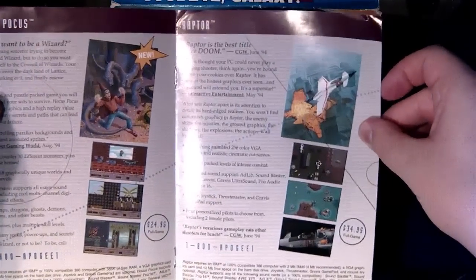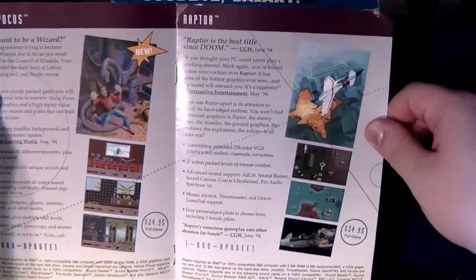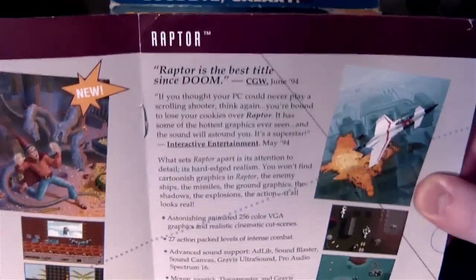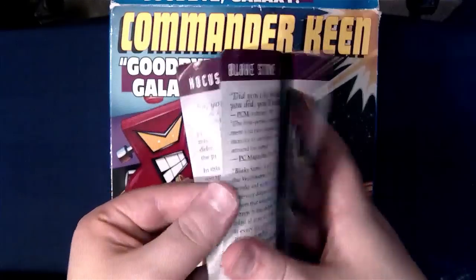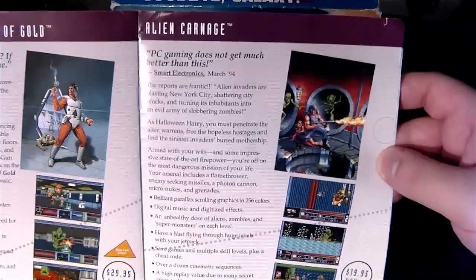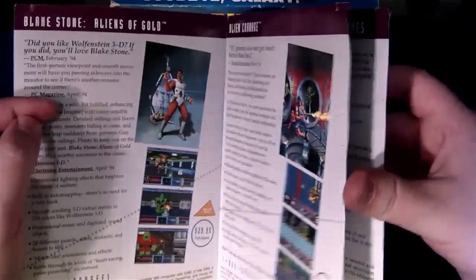Raptor — that's a good one. I still need to get the box for that, but I have the discs, I think the mail-order discs from 3D Realms around 1997. That one wasn't a new title at this time, but — 'The best title since Doom'? What kind of comparison is that? It's a vertically-scrolling shooter. Whatever, weird subjective journalists. There's Aliens of Gold, the first Blake Stone game. Got that too. Alien Carnage, otherwise known as Halloween Harry. Why haven't I reviewed that yet? I did review Zombie Wars, the sequel, so I guess that's why.